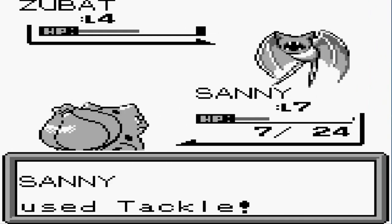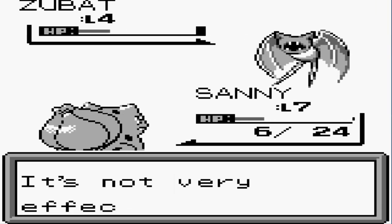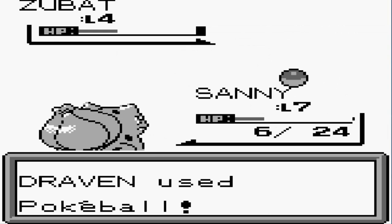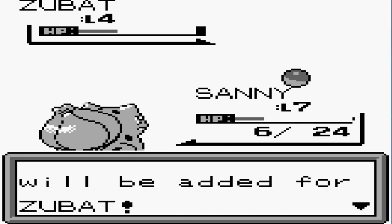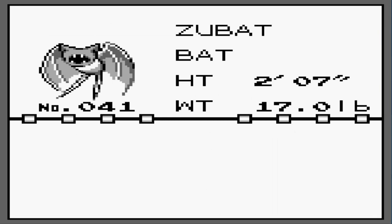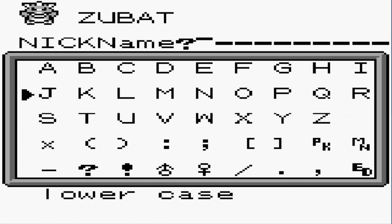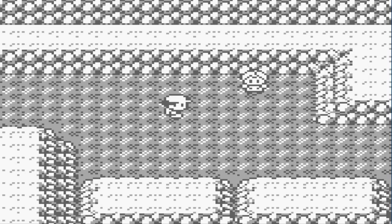Zubat's attack is nothing but healing — let's go ahead and use another Pokéball. Stay in the ball — yes! We got ourselves another Pokémon, and it is Zubat, the Bat Pokémon. It forms colonies in perpetually dark places and uses ultrasonic waves to identify and approach targets. I will be nicknaming this Pokémon — you guys already know. Welcome to the team: Toxic Batman!